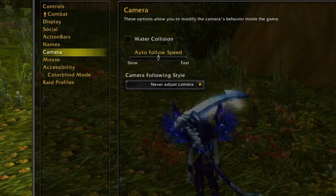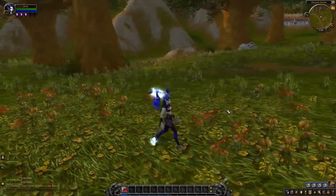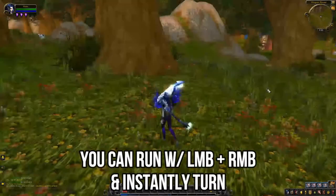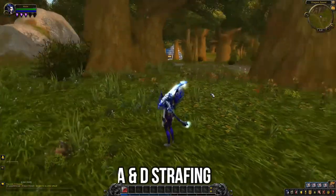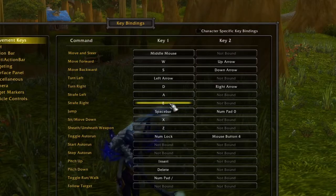Now we have even more control over our character, which is great. We can move faster too — if we press both mouse buttons, we can instantly turn towards the direction we want to head. A and D will turn you right or left, but we definitely don't want that. So go into the key bindings and for Strafe Left and Strafe Right, switch those to A and D instead.